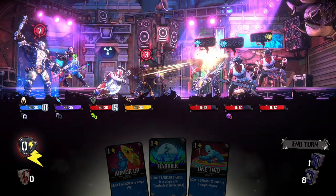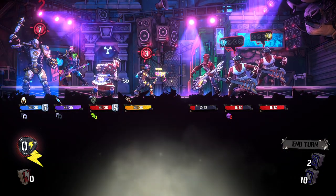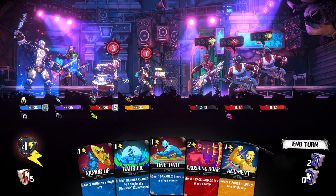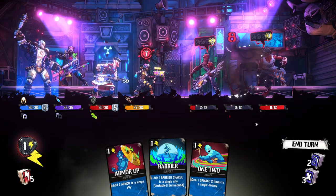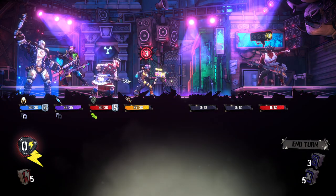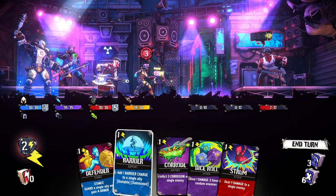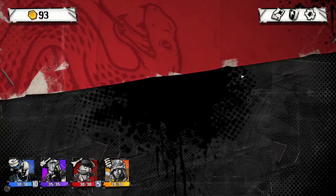We can deal six damage to a single enemy — I think we can get rid of this guy right now. No, we can't — I ran out of energy. I don't mind the medic getting hurt because they can heal up. I'm going to consistently buff this guy because he's going to deal the most damage. So we can just go ahead and kill that guy right away and then kill this guy as well — and we can heal the medic in a future turn, or even now. So they heal four and we can go ahead and kill them with our red dude. This is going very well — not too difficult right now.